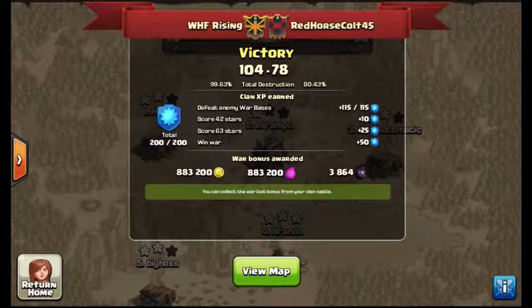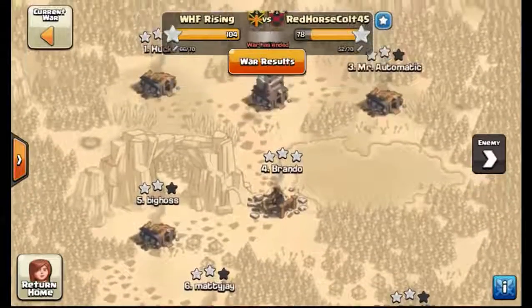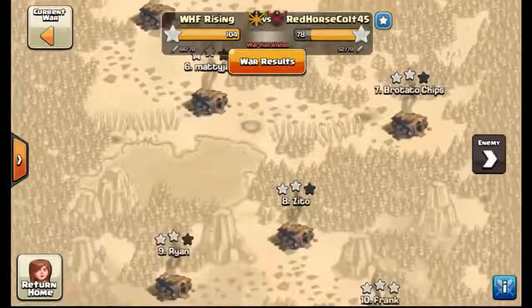We used almost all of our attacks. They used quite a bit of their attacks too. A lot of go-wipe and drag-loon. They were actually pretty decent go-wipers, but two stars — they could three-star about one out of every three attacks. We are one short of the perfect war. You can see they two-starred most of our bases and three-starred a couple of them.